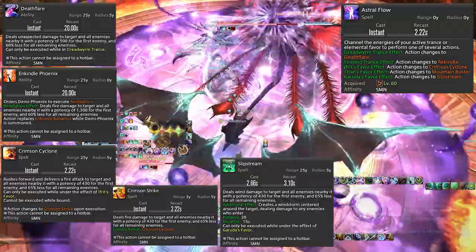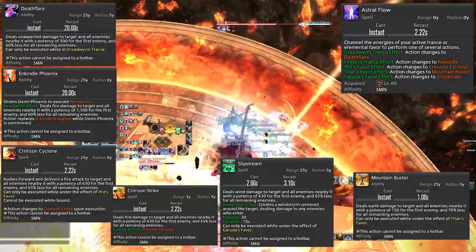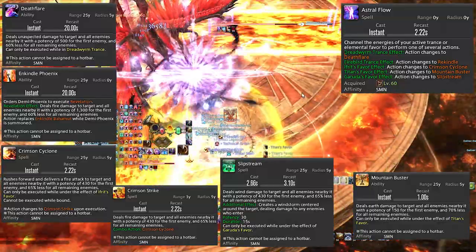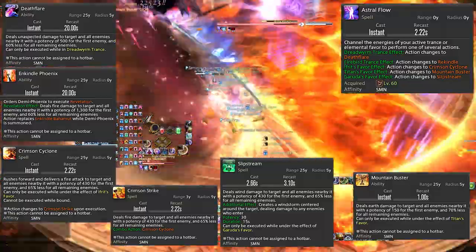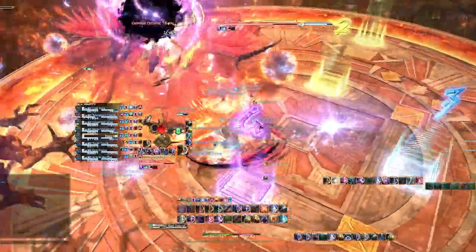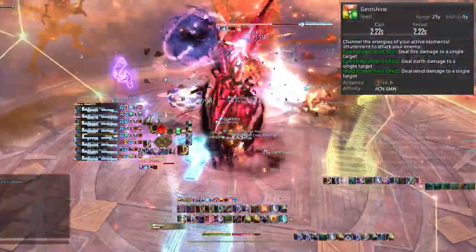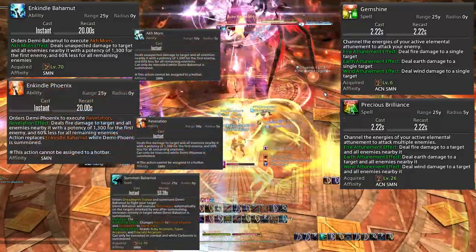This same mechanic extends through the Summoner's entire kit across a ton of abilities. You have Gem Shine, Precious Brilliance, Enkindle Bahamut turning into Enkindle Phoenix, Summon Bahamut becoming Summon Phoenix. Lots of little functions that completely change their output depending on what state your Summoner character is in — and I find that efficient and satisfying.